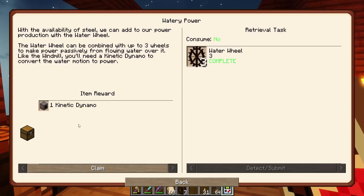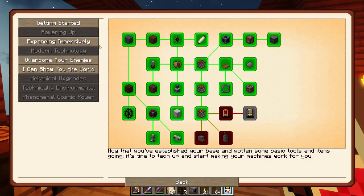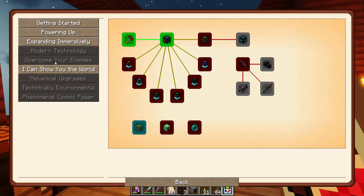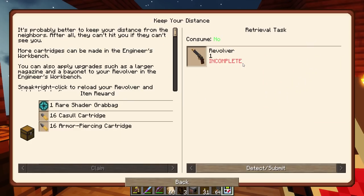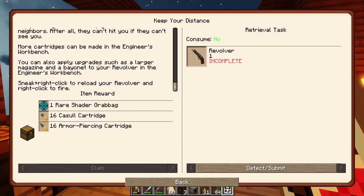We get a kinetic dynamo for that, which is perfect because I only have about two ingots of iron left. This continues out - I was hoping it would get into drills. I was thinking I would make a revolver. It's probably better to keep your distance from the neighbors. More cartridges can be made in the engineer's workbench. You can also apply upgrades such as a larger magazine and a bayonet in the engineer's workbench. Sneak right-click to reload your revolver and right-click to fire.